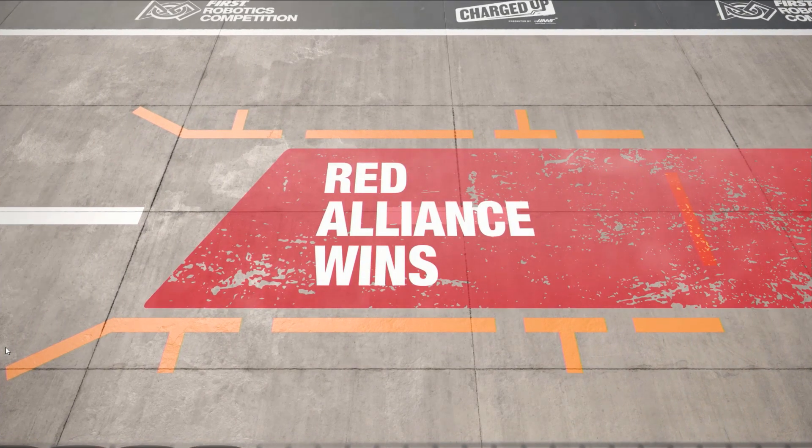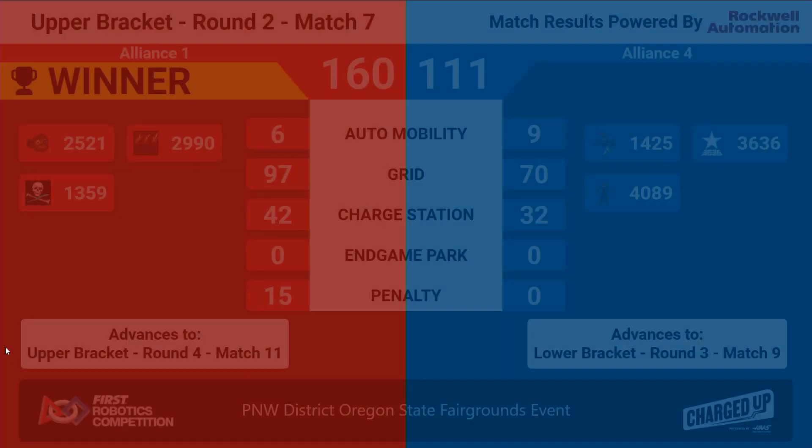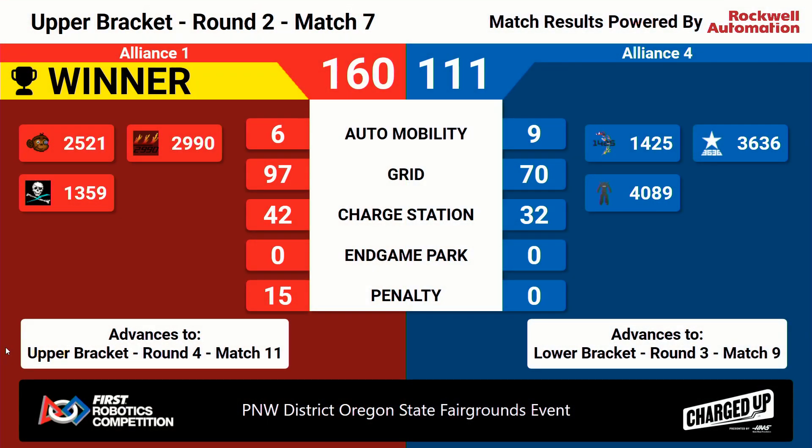And another win going to the Red Alliance, moving on in the upper bracket as teams 2521, 2990, and 1359. We'll see them again in round four, match 11.